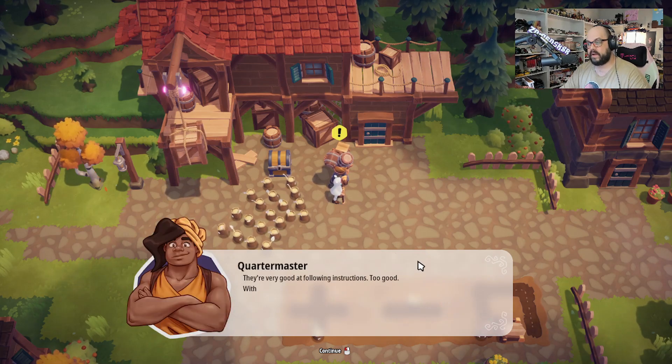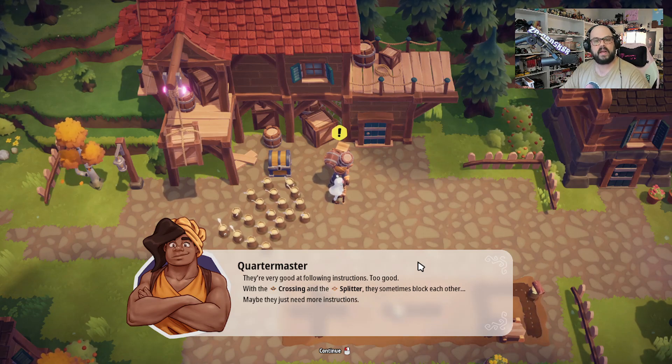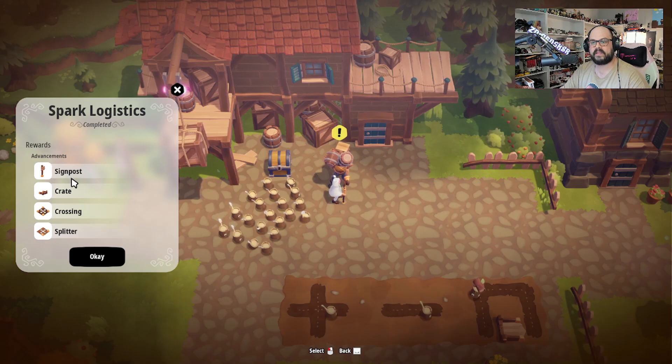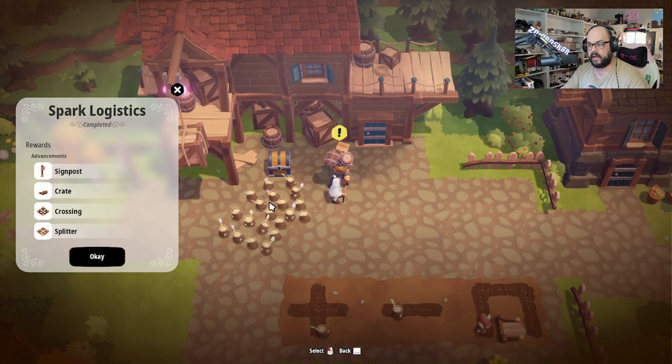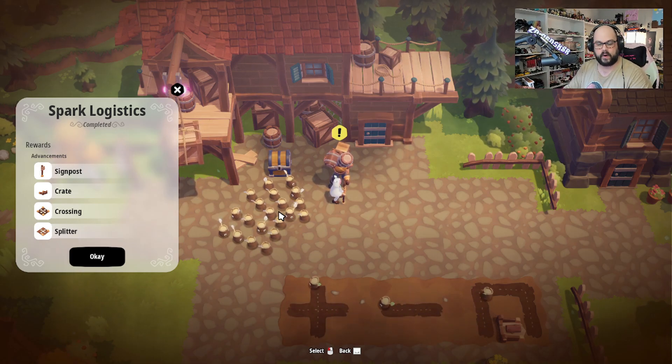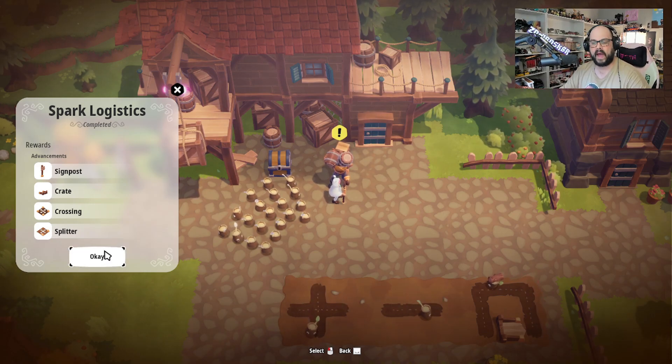'They're very good at following instructions. Too good. With the crossing and the splitter, they sometimes block each other. Maybe they just need more instruction.' So here we go — we got a signpost, a crate (which is the upgraded barrel), the crossing, and the splitter. So now we can have rows going across, or I can move my stuff back over again and have them split out and go halfsies or thirdsies on each direction to get a little bit more efficient. And we got the signpost — we can actually put what we have in each shed.